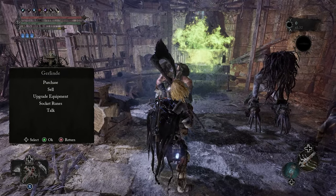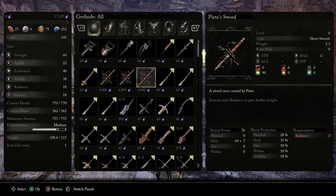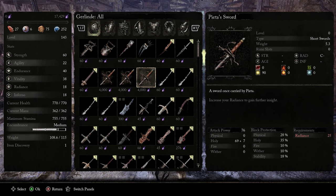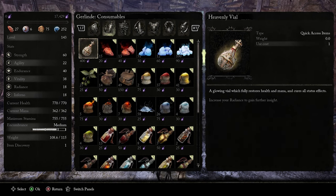I've already done this three times and I have three Pieta swords. This is the easiest and fastest way. You can sell them — if I sell these three and keep doing it over and over, I'm going to get 12,000 vigors, which will help you level up your weapons.